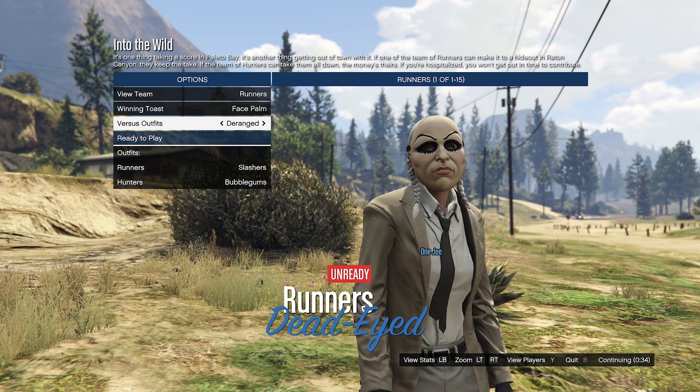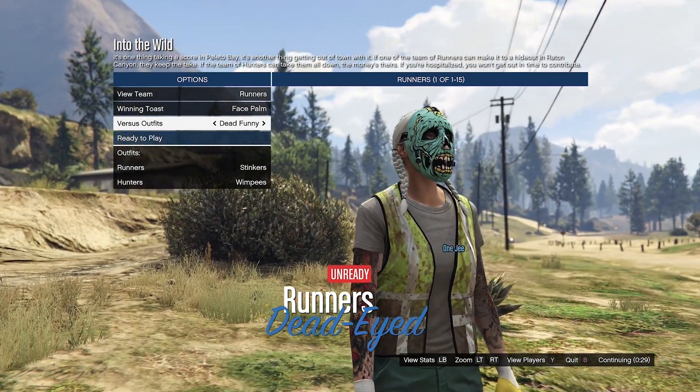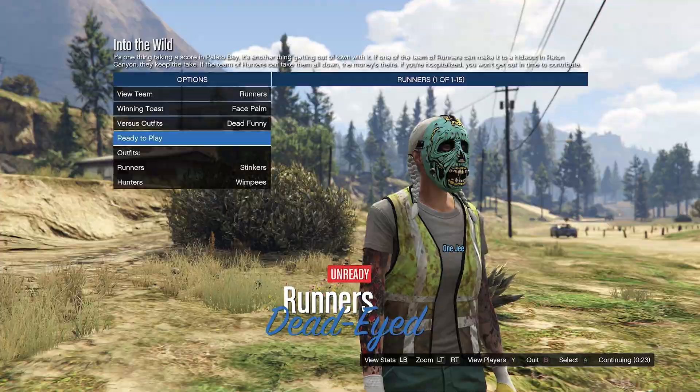At this point go to Versus Outfit and scroll down. That's the green one — if you join the other team you get the orange. Go ahead and get ready up.